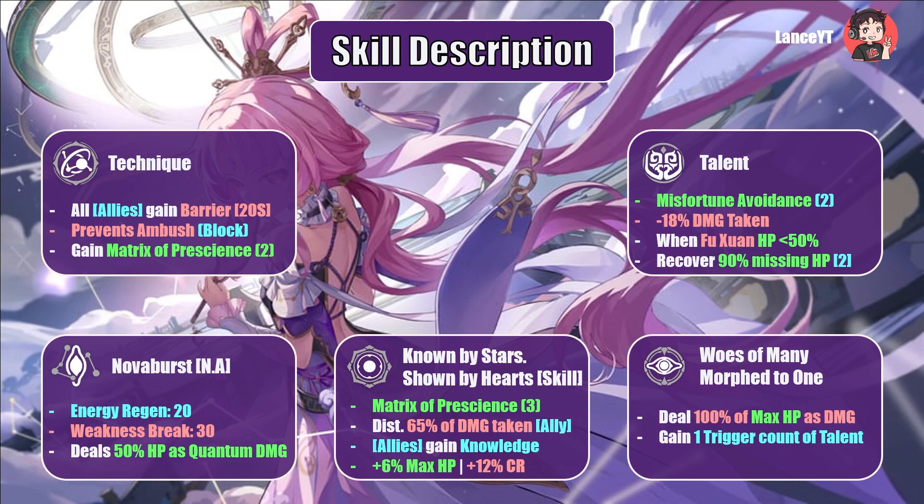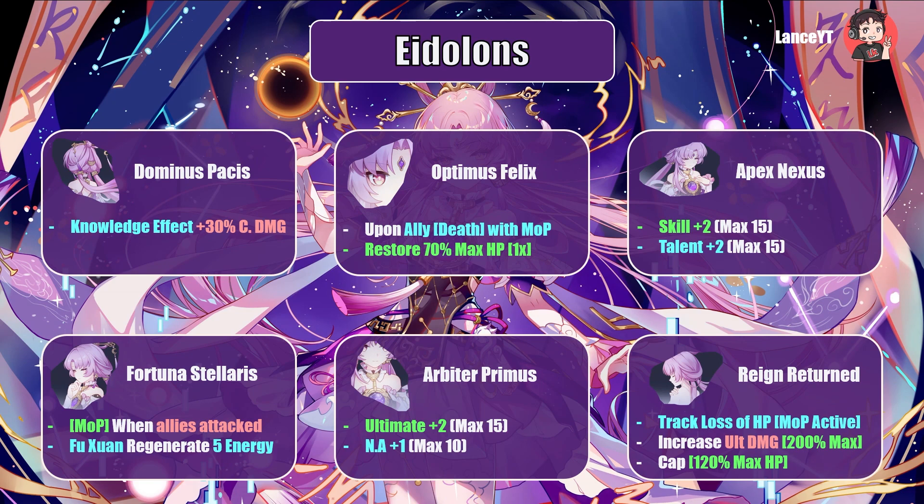Now on to Eidolons — this section may not be applicable to the average player, but it's definitely applicable to Kyrie, shoutout to my community VIP. E1, Dominus Patches: when allies gain the Knowledge effect, they further gain 30% crit damage — which is disgusting. E2: upon an ally's death, if Matrix of Prescience is active, revive them with 70% of their max HP once per battle. Finally, we have another character with a revive mechanic tied to the team — very interesting, and very good for Memory of Chaos.